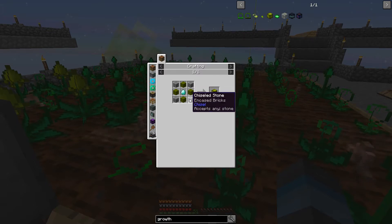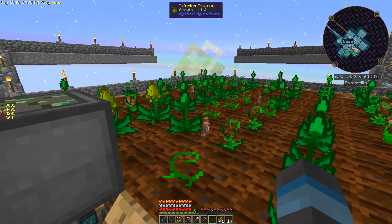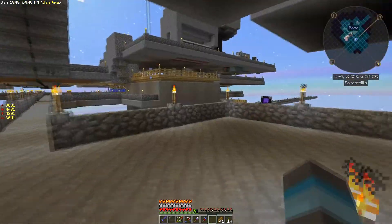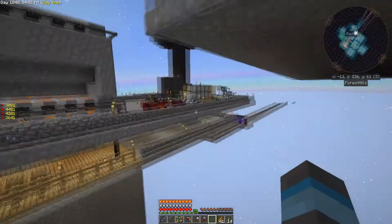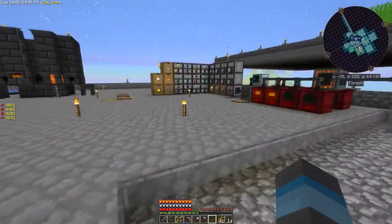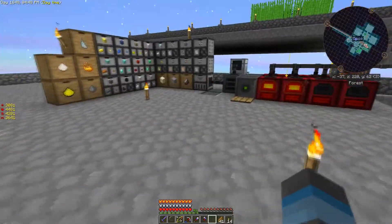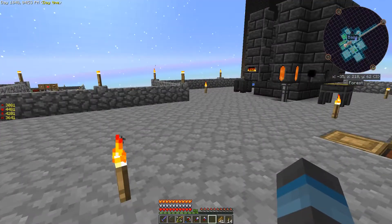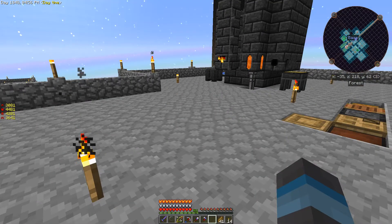Diamonds we have no problem with, stone no problem. So the biggest thing we need is the empowerer, and what we are going to do is set that up today.